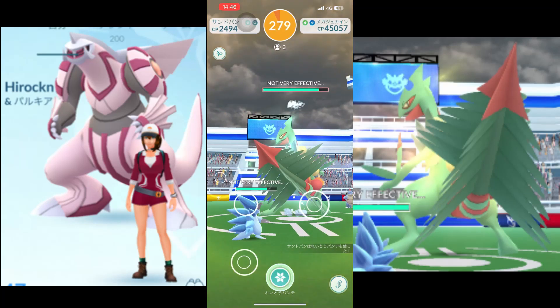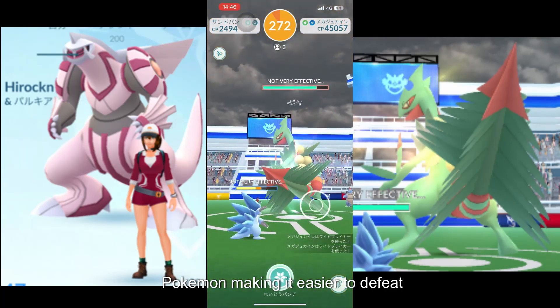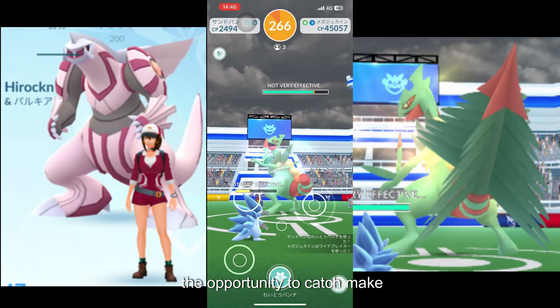Trainers can also take advantage of weather conditions. Sunny or windy weather would boost the damage output for relevant Pokemon, making it easier to defeat Mega Sceptile in the Mega Raid. Once defeated, trainers will have the opportunity to catch Mega Sceptile.